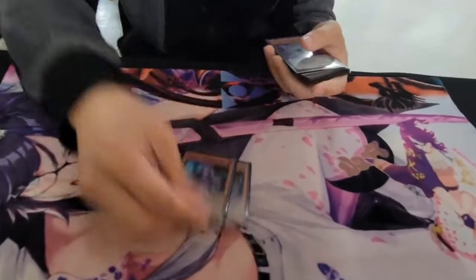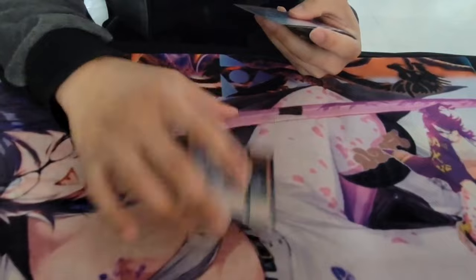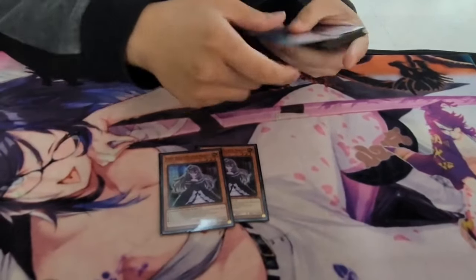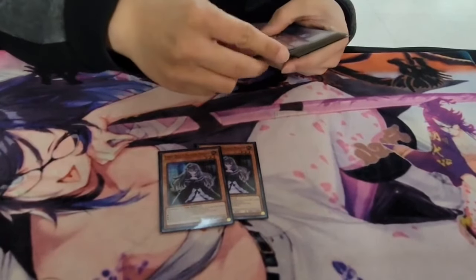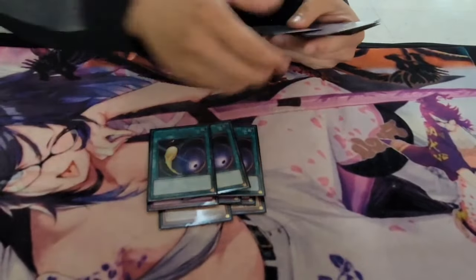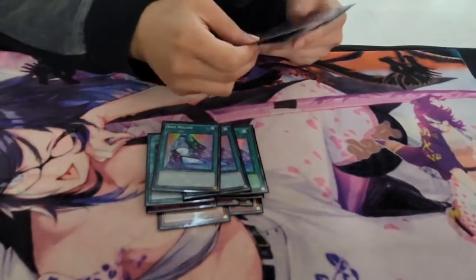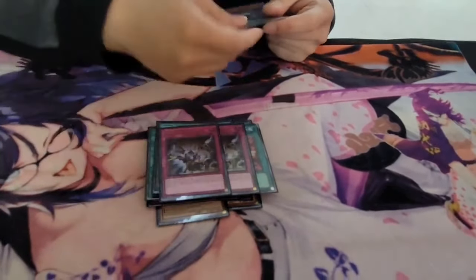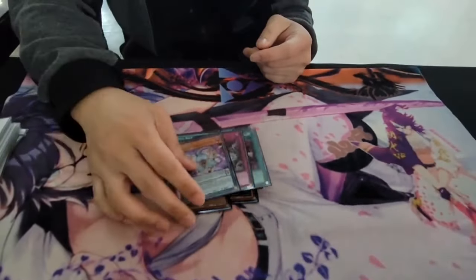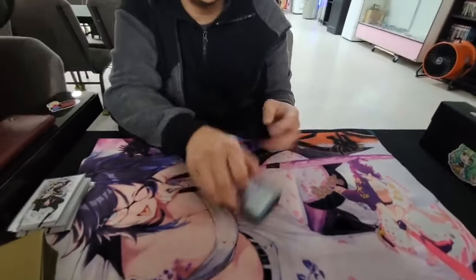Alright, here's the side deck: two Ghost Bell — just in case for Fire and maybe Lab or something like that. Three Summon Limit, three Cyclone, three Soul Release — board breakers and Harpy's Feather Duster. One Predaplant Spider Orchid for floods. And that's the deck.